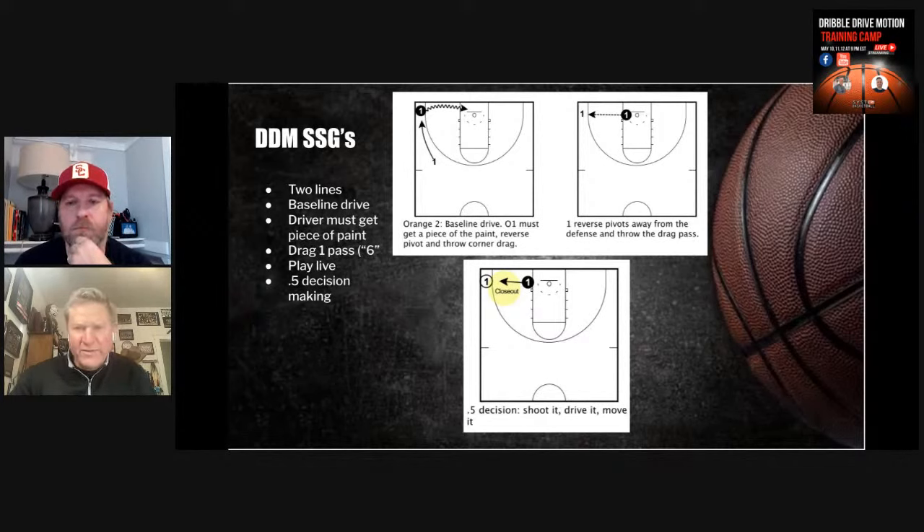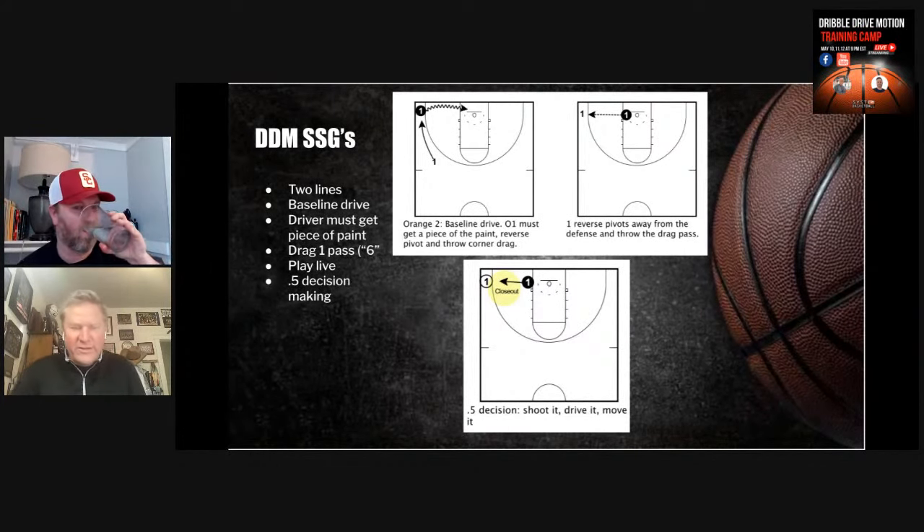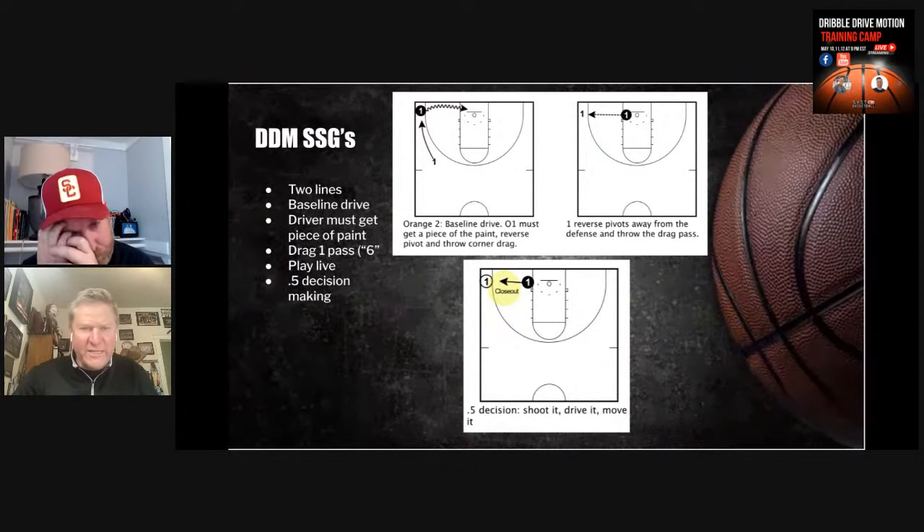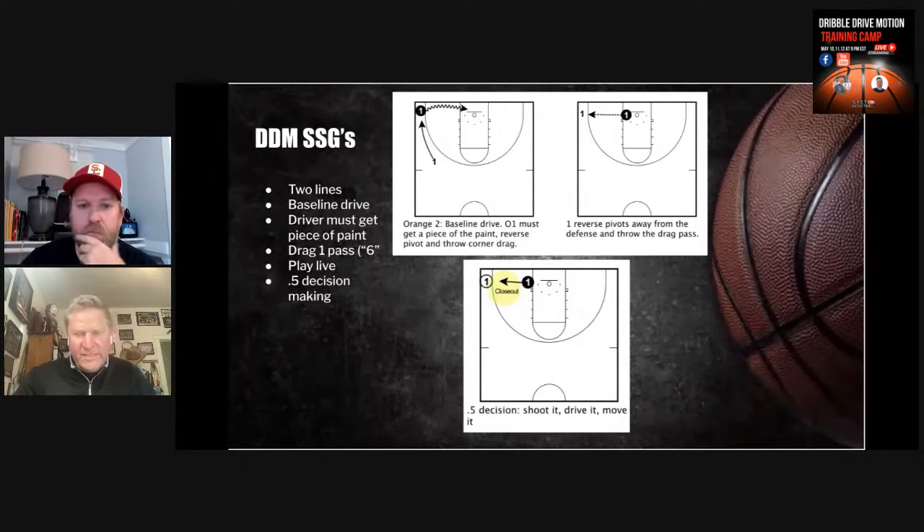In this case it's a baseline drive — we get a drag behind. The driver must get a piece of the paint. We reverse pivot away from the defender — that's a point of emphasis. I must get one foot in, throw it back, and then it's live from there. This is where, if you're teaching fly outs, walk outs, the Wahlberg closeout series — there are a lot of people that spend hours on closeouts. We're doing 0.5 decision making and playing from the baseline with dribble drive principles behind the driver.